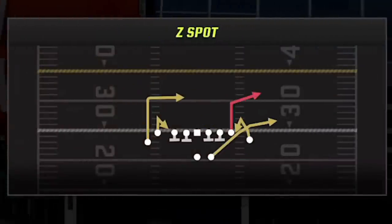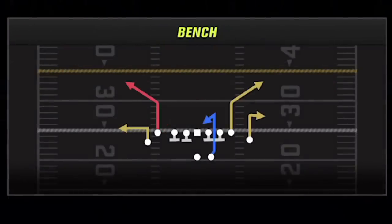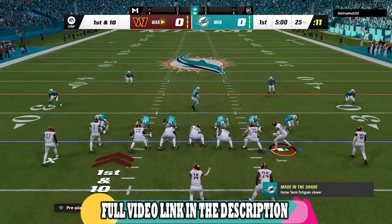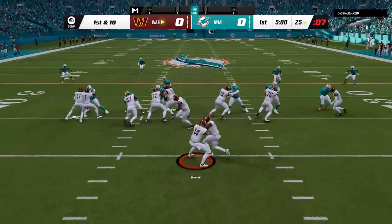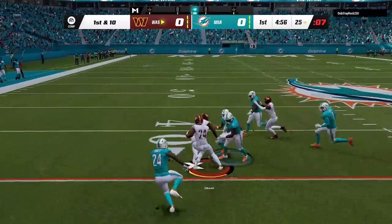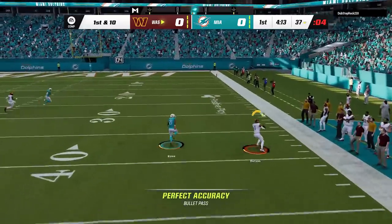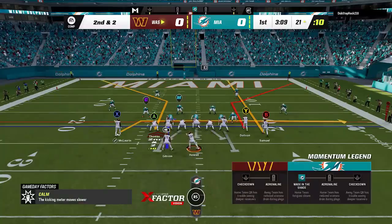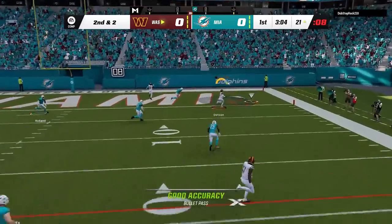I start this game out on offense and I'm mostly going to be using the same gun tight doubles offense that I've been using for the last several weeks. I'm mostly going to be focusing on defense in this video, but I have put out several videos breaking down this offense, so I'll have links in the description and on-screen pops at the end of the video. I start the drive out with the halfback base — probably my favorite run play in the entire game — before switching to the bench on the next play for a huge first down that gets me in scoring range, before reading cover 2 on the right side and going right back to the same play for a score to take the early lead.